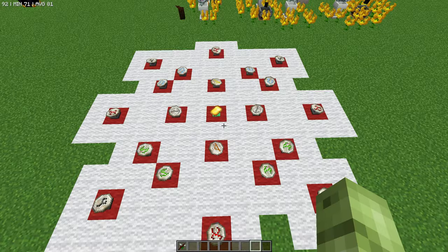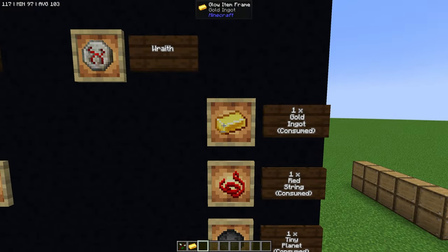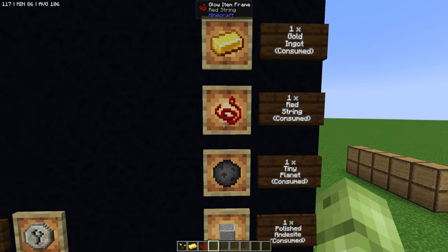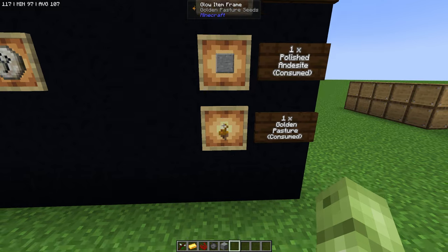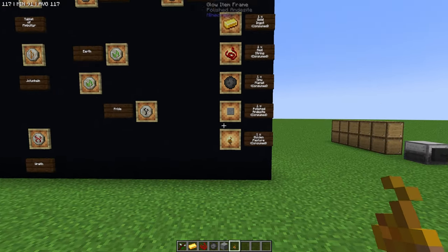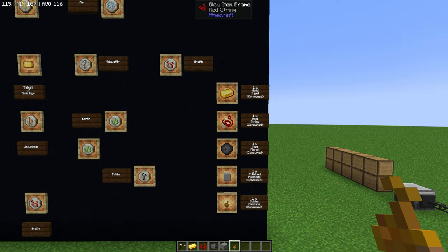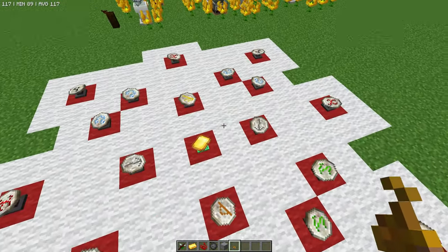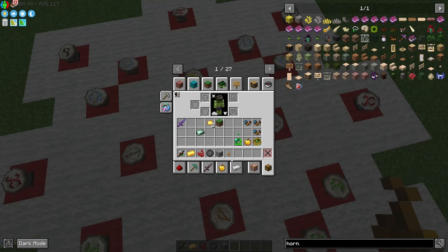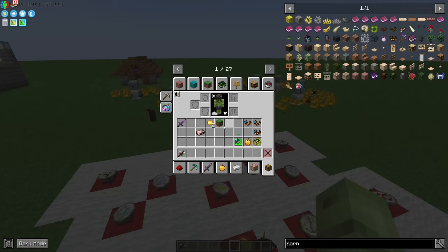Now you will need your wand, and we also need to give sacrifice. So we need a golden ingot, a red string, a tiny planet, a polished andesite, and a golden pasture. These all get consumed. So make sure you've got these in abundance if you're going to do what I'm doing and getting multiple of the stars. These are just simply dropped next to the tablet. As you can see, they're just bouncing around on the floor.